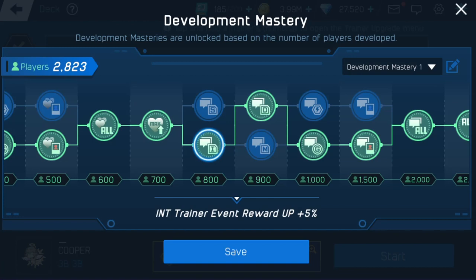INT trainer event reward plus five percent — for your INT trainers that's another five percent bonus. Same for DEX trainers, mental trainers, strength trainers, gold trainers, and skill point trainers — another five percent however you want to configure it. That's huge. Every event gets an extra five percent. Think about those events where you're getting 100 stats or even more — you're getting an extra five percent on that, and it adds up across all the events you get throughout the game.